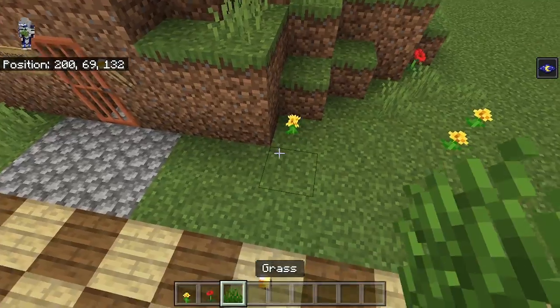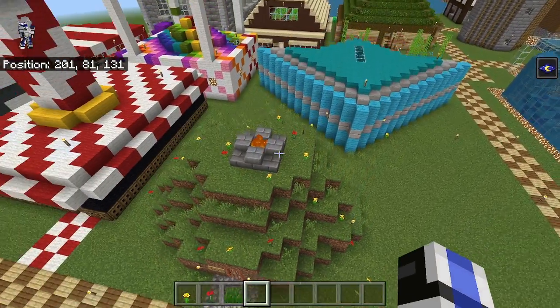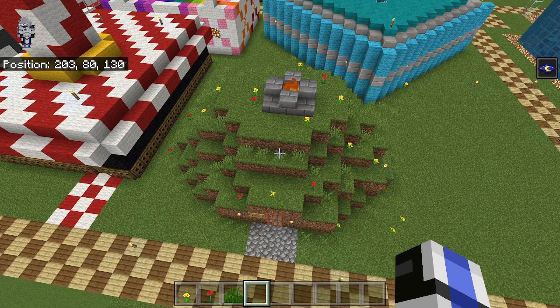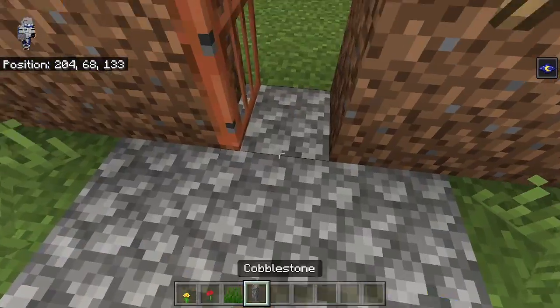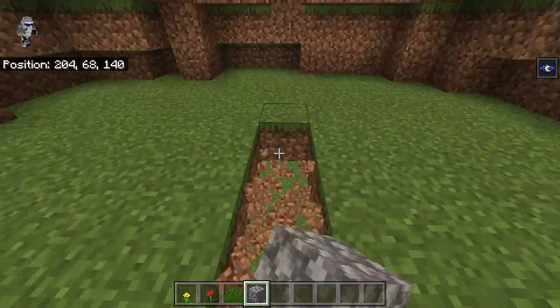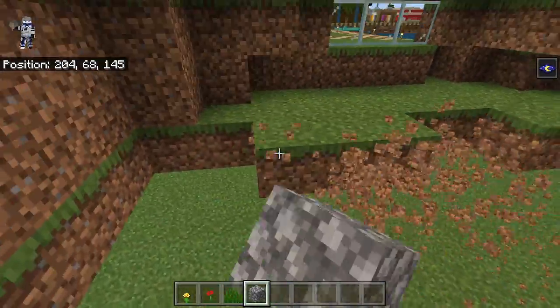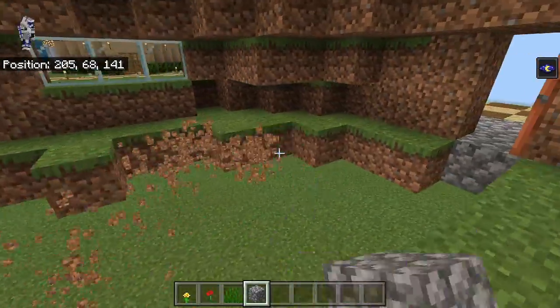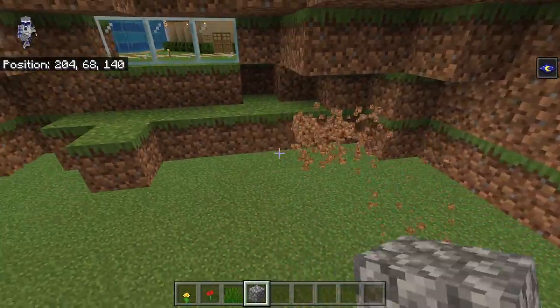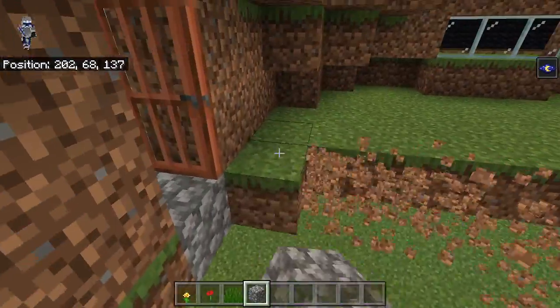Okay, so there's all the grass, so now we can do the inside, which is going to be pretty easy. First thing we want to do is we can just break out all this floor and replace it with cobblestone. So now we might have to touch up some of the walls and all that stuff, but that's okay. Not too bad to do. Let's keep breaking this out, and then let's fill this in with our cobblestone, and then we'll work our way around the room.